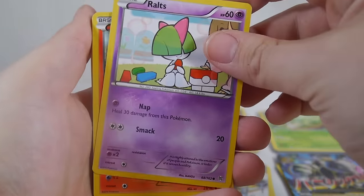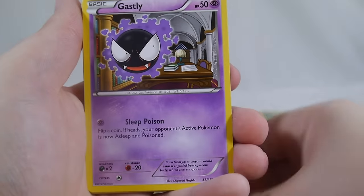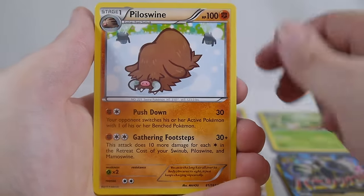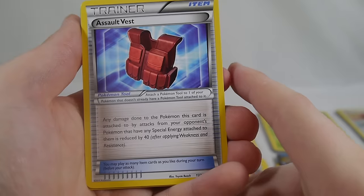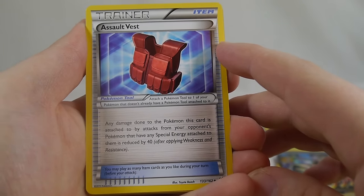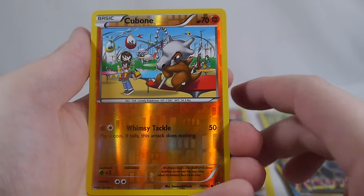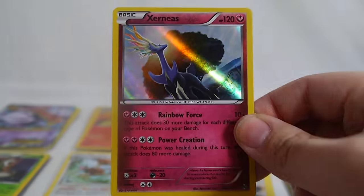Pack thirteen: Ralts, Pansear, Meowth, Ghastly, Pikachu, Gible, Furfrou, Assault Vest — a really cool tool that reduces damage by 40 if taken from an opponent's Pokemon with a special energy attached, which a lot do these days — a reverse sad Cubone, and Xerneas is our hollow. Rainbow Force does 30 more damage for each different type of Pokemon on your bench, looking at about 80 damage — not bad, not great, but a cool-looking Xerneas.